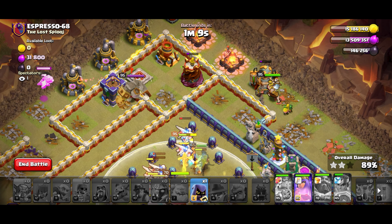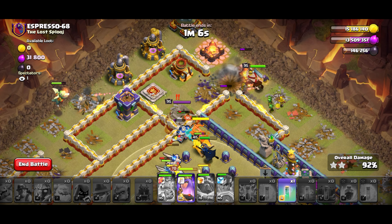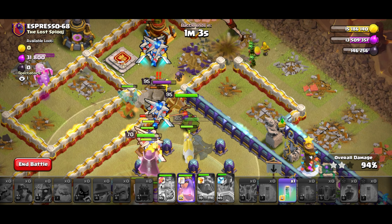Wall break over here. Headhunter for the enemy king. GG to this guy — I don't even have to use my queen ability.